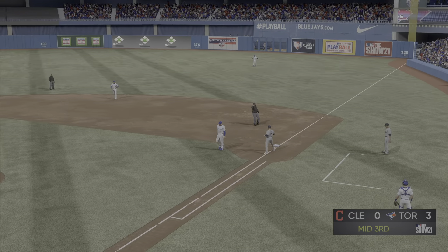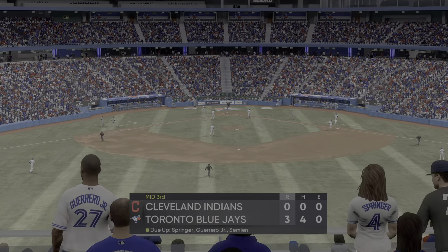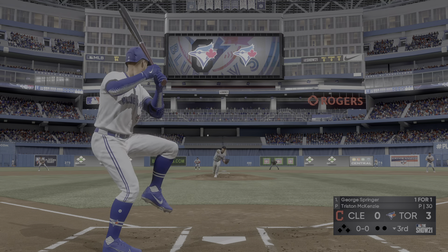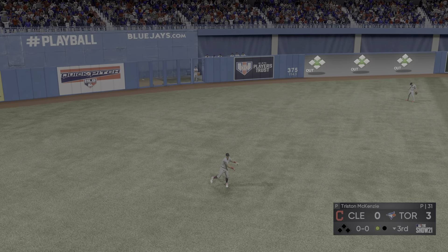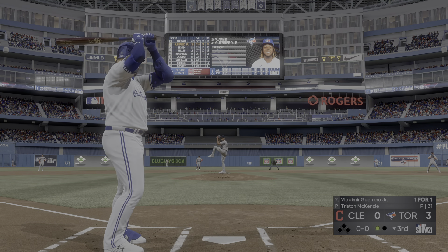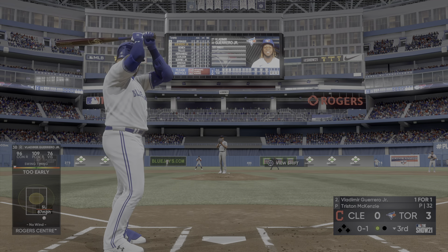Ready now is Andre Jimenez. He'll stand in to open things up in the third. Shortstop Andre, ready to deliver. Here comes the first pitch as he'll get caught chasing a bad one, it's strike one. I love everything this pitcher's got working right now — he's got presence, great body language on the mound, fastball command, and a nice early feel for his off-speed stuff. Hit in the air to center field, Springer has a read on it, and that's the first out of the inning.